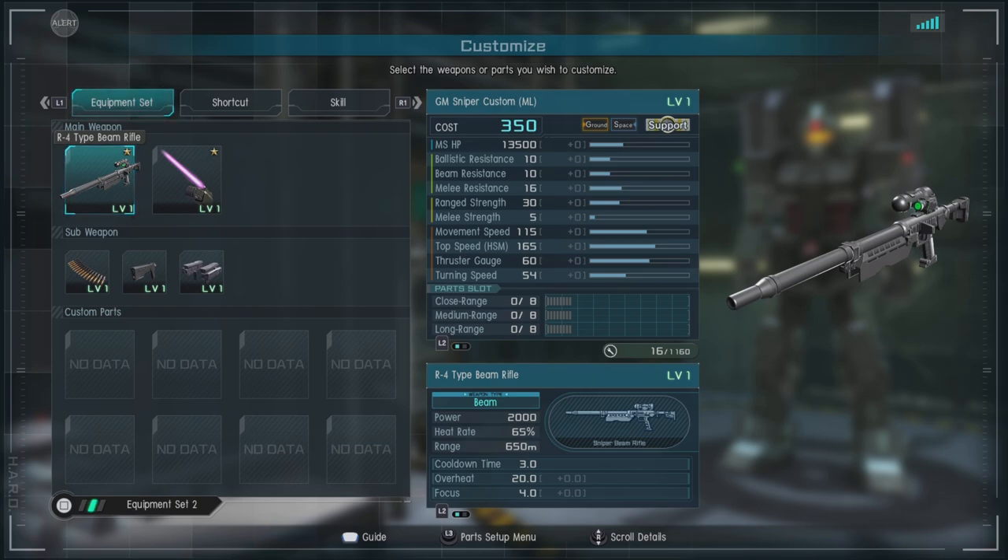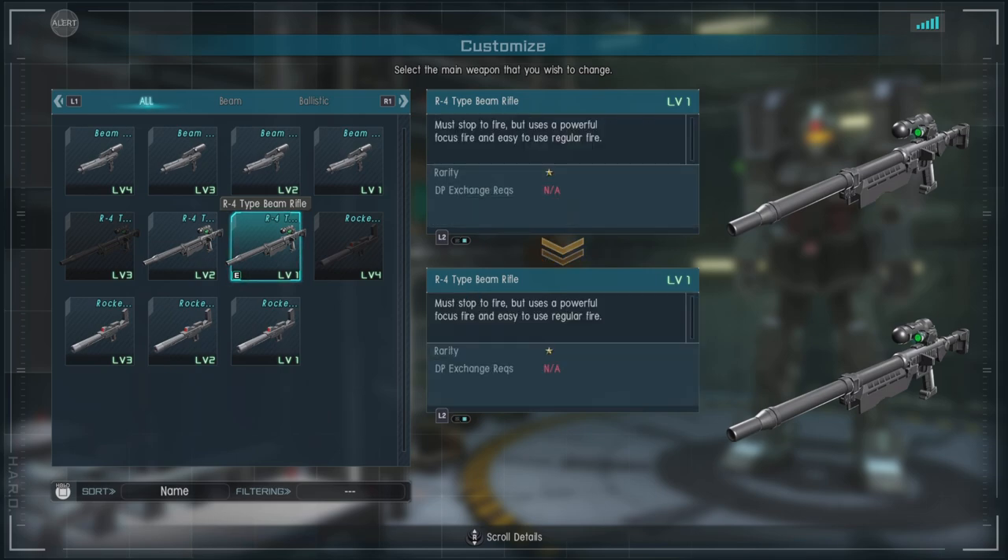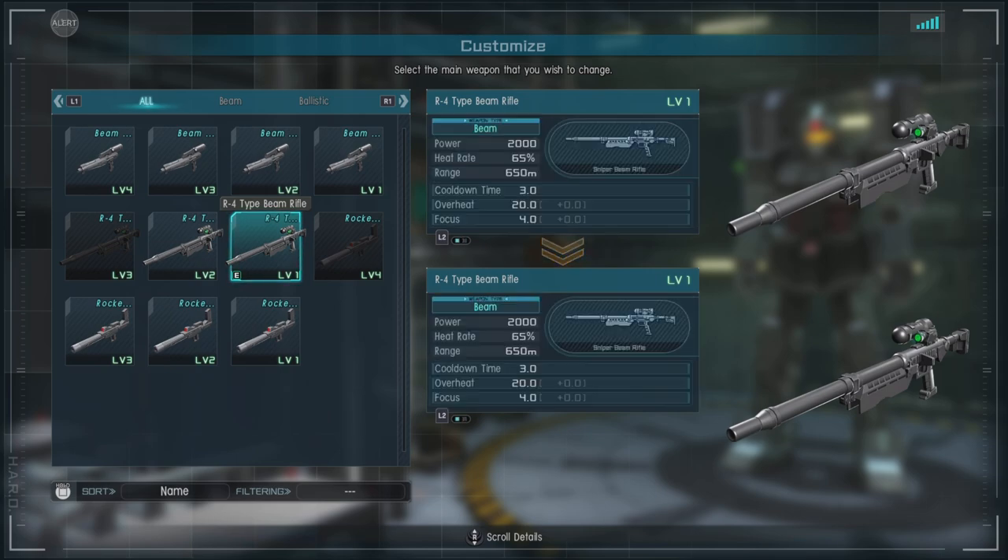The R4 has good range, good damage, and it's heat-based. But it has a lot of issues — it is not very easy to stagger with, and you have to stop to fire it. It's one of those weapons that can get you in trouble.